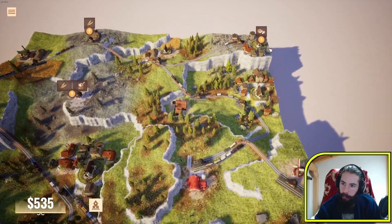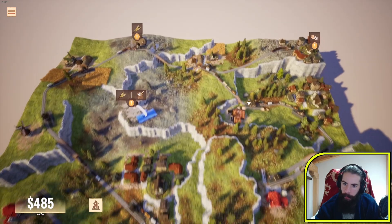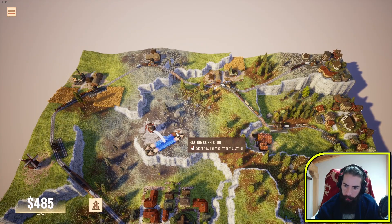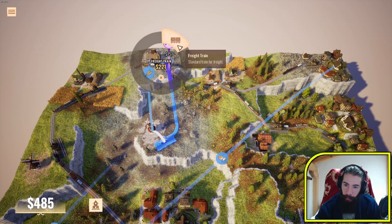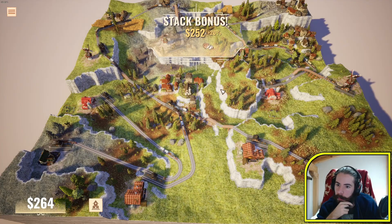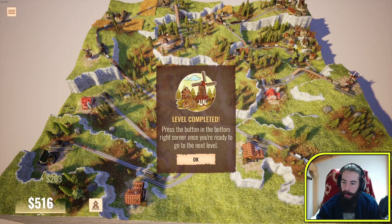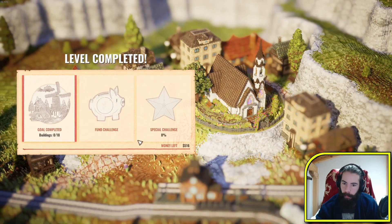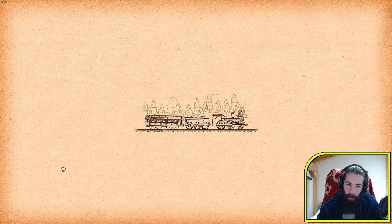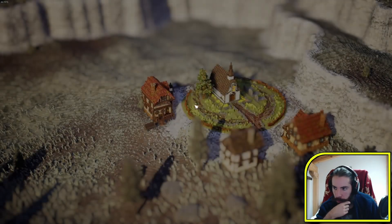This still needs bread - oh there's a mill there. This needs wheat as well. So that should connect everything but it's going to be massively expensive. I don't know if we're going to make it money-wise. And still not enough resources - so we're finished. Okay, we haven't made it. Play again.